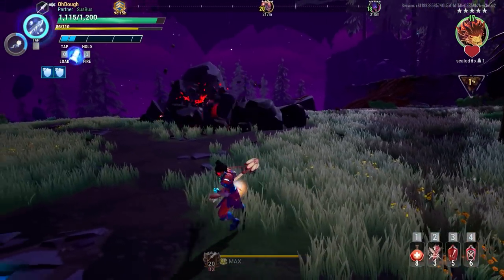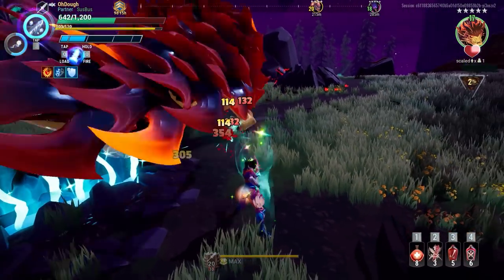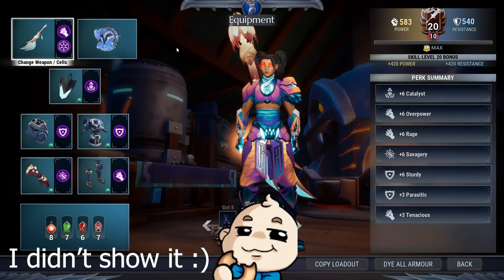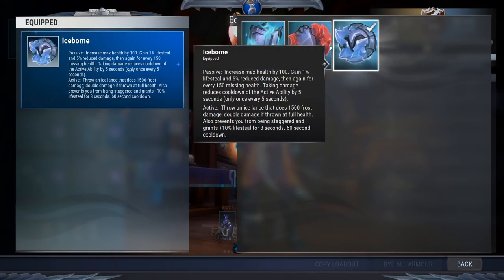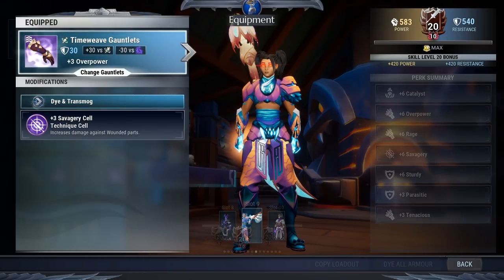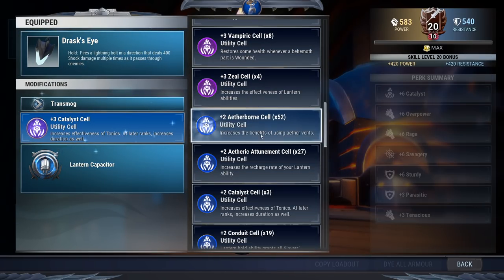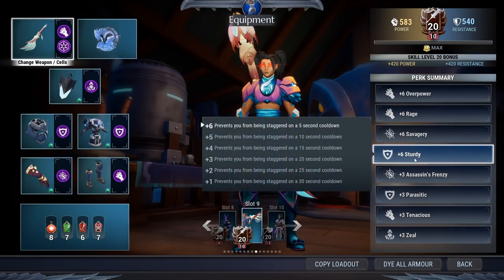A big fun factor from this build is the cell called Sturdy — it prevents you from being staggered on a 5-second cooldown. Normally when you get hit you get knocked back a little bit, but with Sturdy that will not happen for the first hit, and it refreshes every 5 seconds. Anyway, the build is Overpower, Catalyst, Omni Cell Iceborne — but you could use Discipline. Drask Lantern with Catalyst, Chiroge Helmet with Sturdy, Boreas Chestpiece with Parasitic, Time Weave Gloves with Savagery, and Trog Feet with Rage. This does require potions if using Catalyst, but it's super easy to swap — just change it to something like Zeal, and make this a free cell like Assassin's Frenzy. Yeah, it looks a bit different, but it still works.